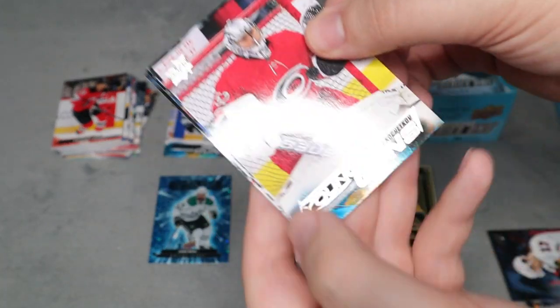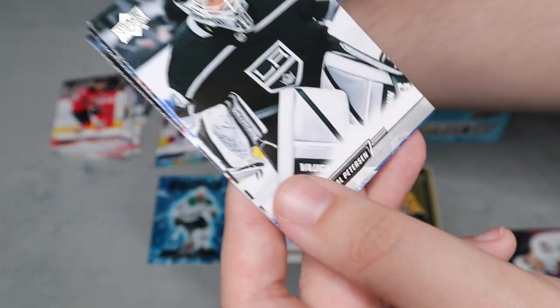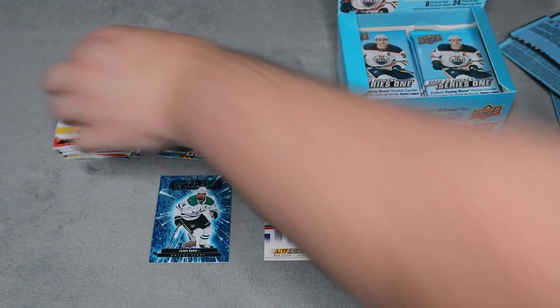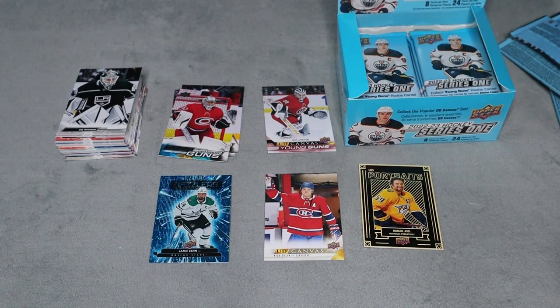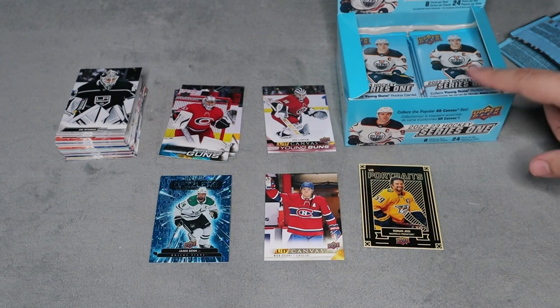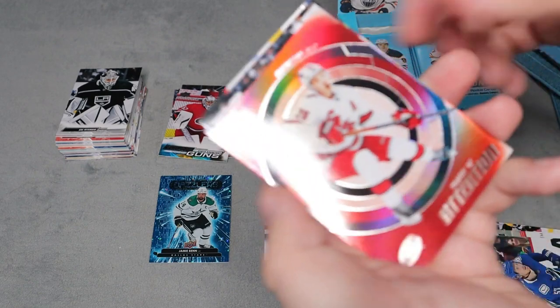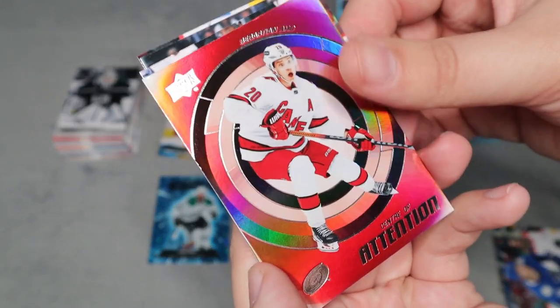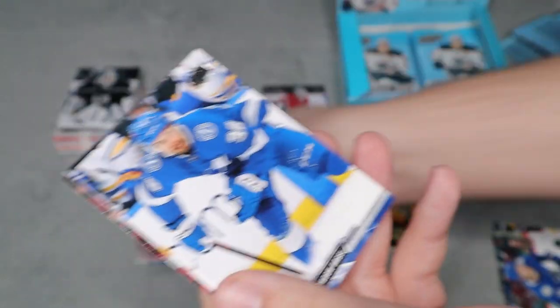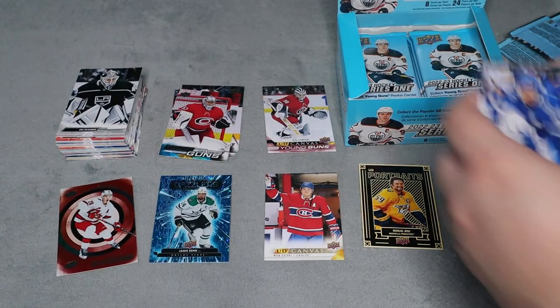Next pack here — we do have a young guns; I'm not even going to try to pronounce his name, but a pretty cool young guns. So we're three young guns in — I think there's on average six per box. We also have a center of attention for Sebastian Aho, another new insert that I have not gotten before. The rest are all base.